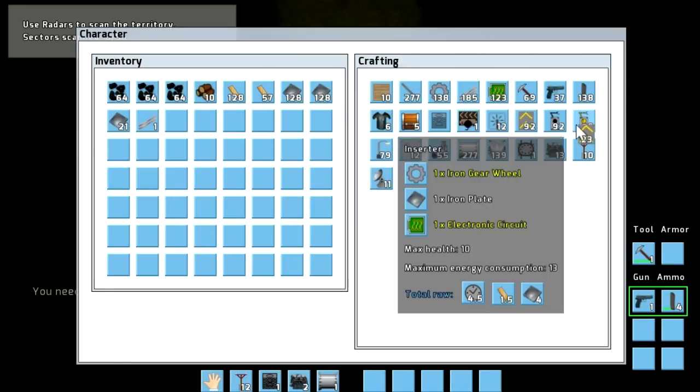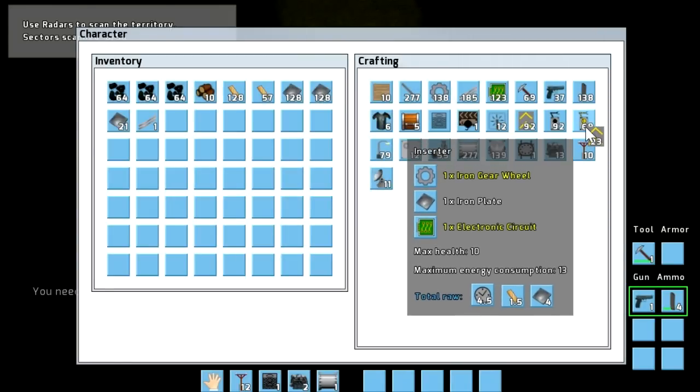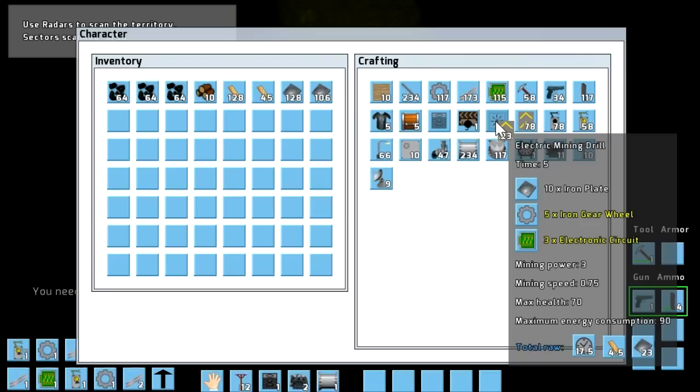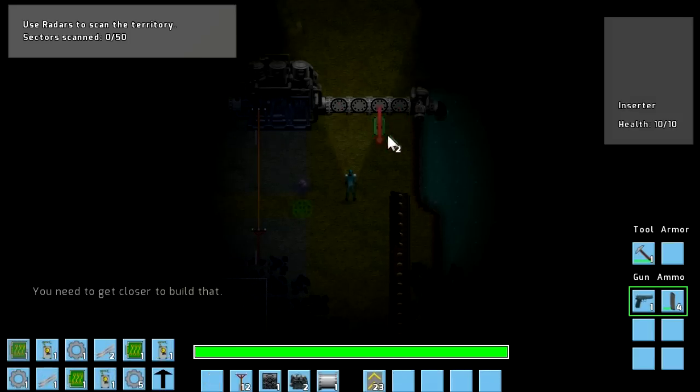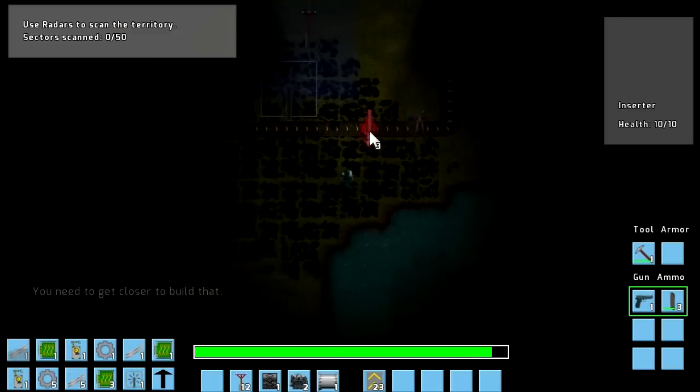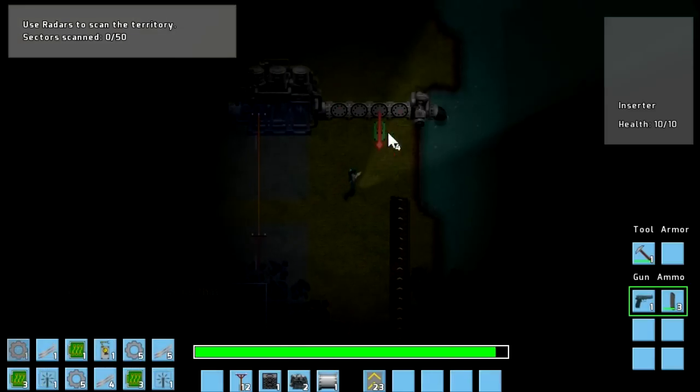Up here we are going to need five inserters — that's correct: one, two, three, four, five. I'm going to put another two of those on the list as well to be done. And these inserters, they will run from the electricity from the electric poles.